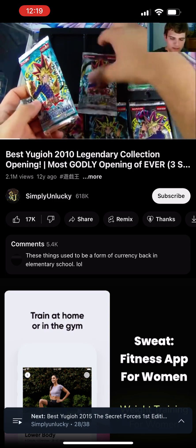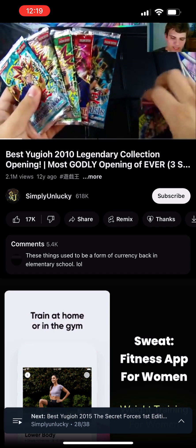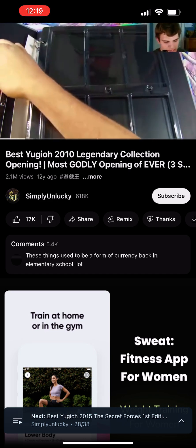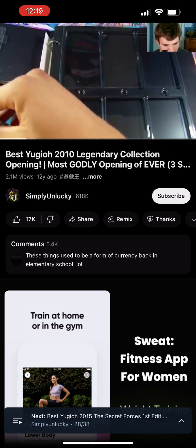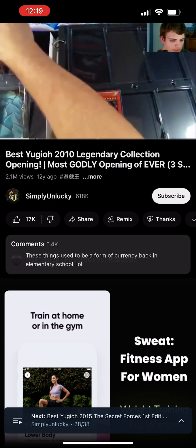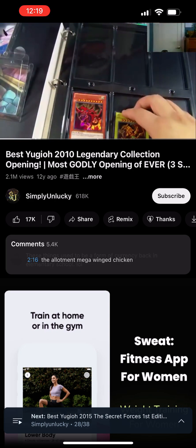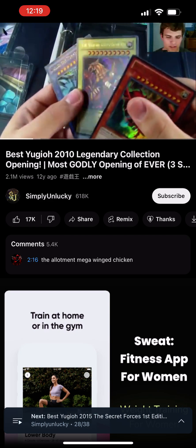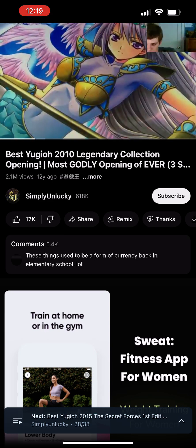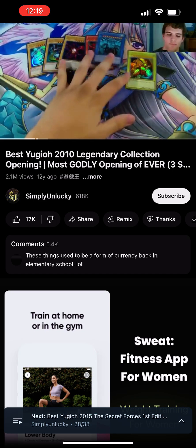There's our Legend of Blue Eyes pack, Metal Raiders, Spell Ruler — or Magic Ruler, sorry — Pharaoh's Servants, Dark Crisis, and Invasion of Chaos. Six Booster Packs. That's a lot of packs just for one binder. And don't forget the Almighty God Cards. There's Slifer the Sky Dragon — awesome. We have Slifer the Sky Dragon, Winged Dragon of Ra, and Obelisk the Tormentor.